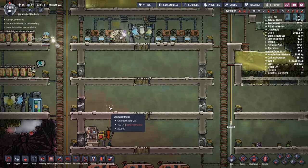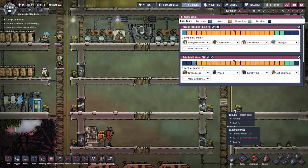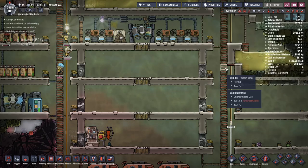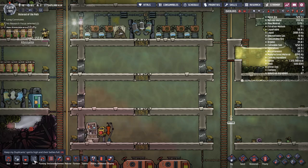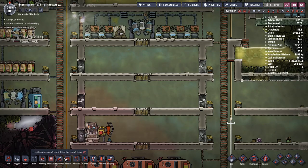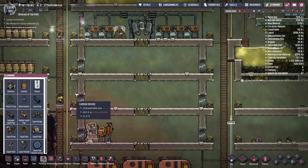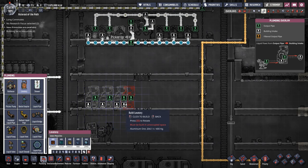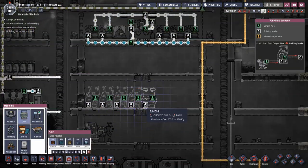I want to build a bathroom. I keep four dupes in each schedule, so I'd like to have four bathrooms since when they wake up they all go to the bathroom at the same time. I'm placing four lavatories and then, under Medicine, getting some sinks so they can wash their hands.